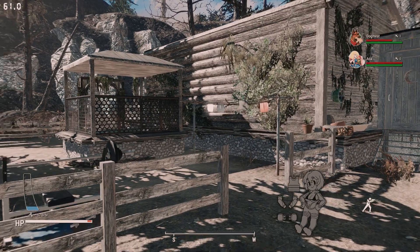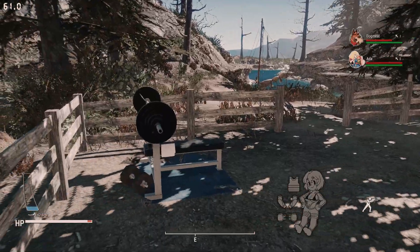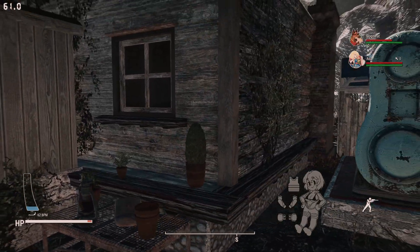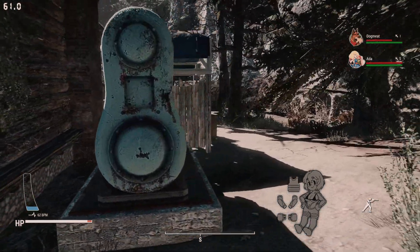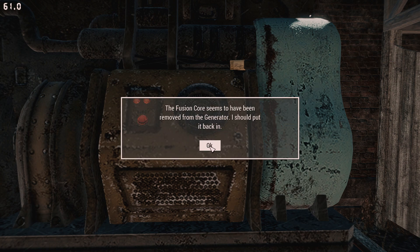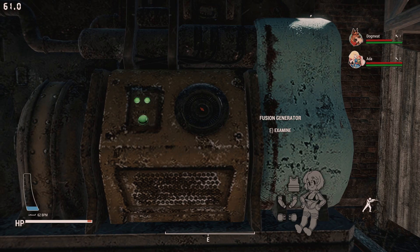There's a well with actual drinking water — who would have thought, actual drinking water in the Commonwealth! The cabin has a place to wash and hang your clothes, a workout bench, and a little gardening area if you want to plant crops. Over here is a generator — you inspect it and place a fusion core inside, and you'll get a message that power to the bunker has been restored. That's step one.